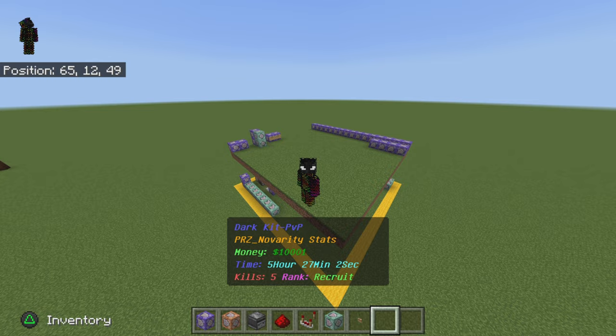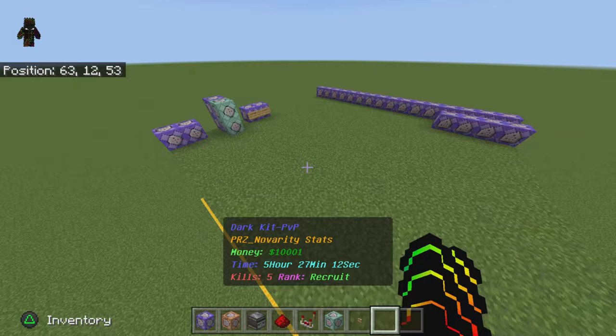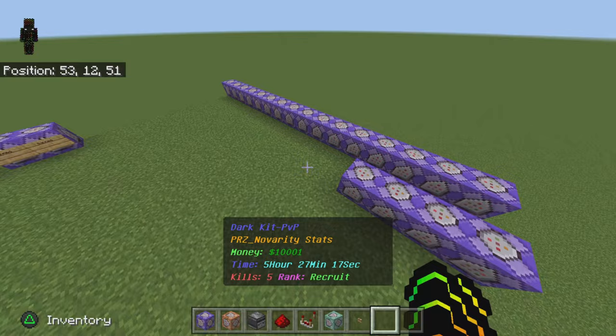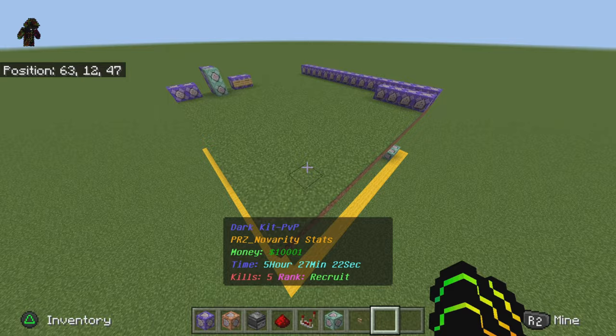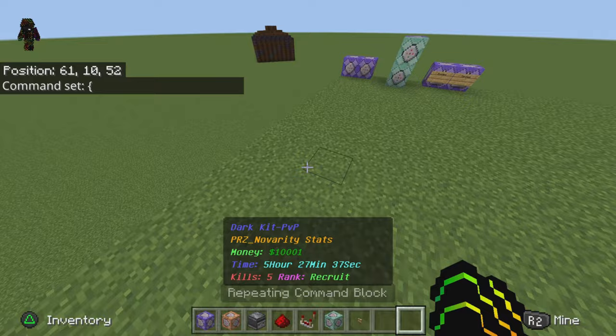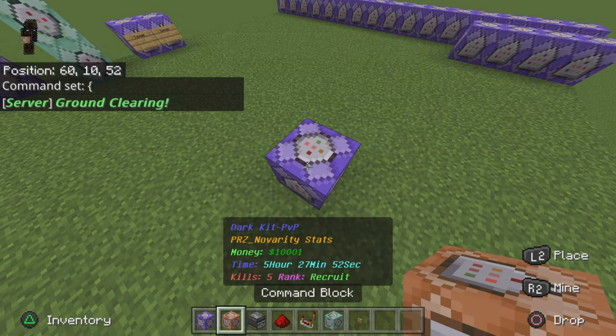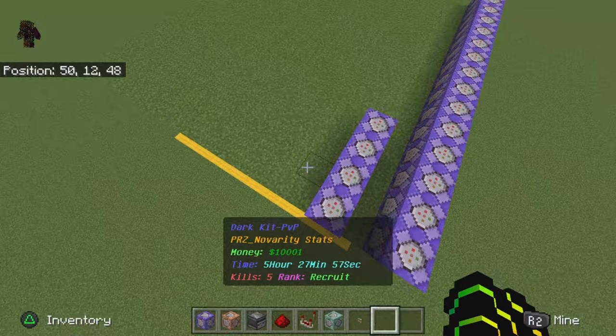What's up guys, back with another video. In the next video I'm uploading, I'm going to be showing you how to make a custom scoreboard on screen that shows rank, recruit, dark KBP, or whatever you want to call it. I'm going to go over everything as simple as possible. Whenever I say 'bracket with a triangle,' just know it looks like this on Minecraft — that squiggly shape. Sadly I don't know what it's called, but that's what I mean.